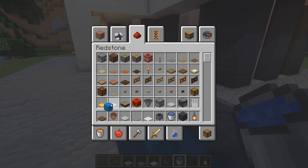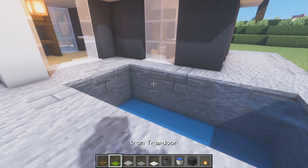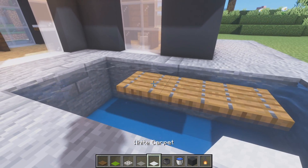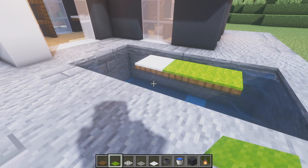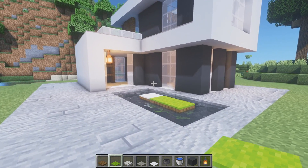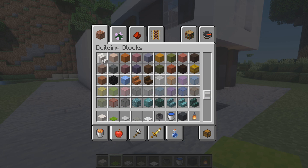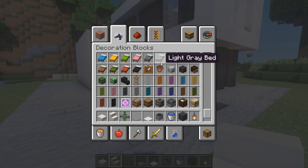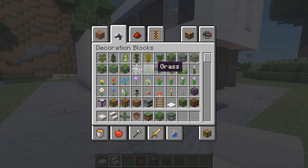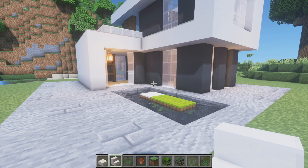We're going to grab some spruce wood trapdoors. We jump one block in, remove one block, and place three spruce trapdoors. We place a white carpet on the end with two green carpets for a little floating sun lounger — absolutely amazing. Now is the time to add some exterior details, maybe some tables and chairs. Let's grab some quartz slabs and quartz stairs, a fern, another flower pot, some grass blocks, oak leaves, spruce leaves, tall grass, and large ferns.